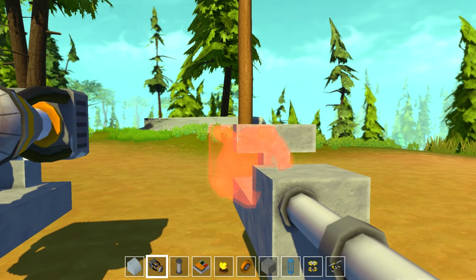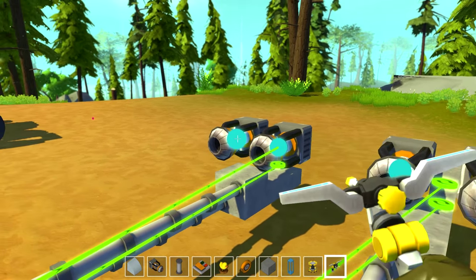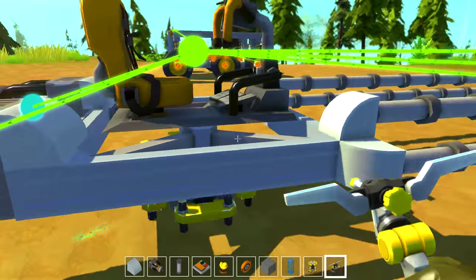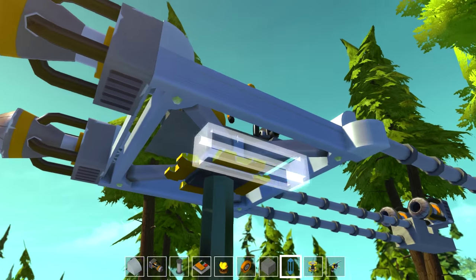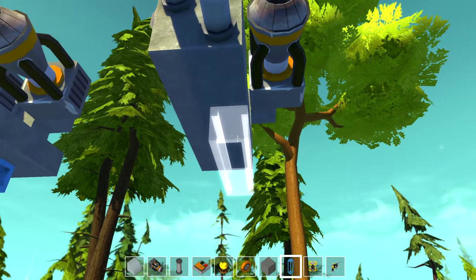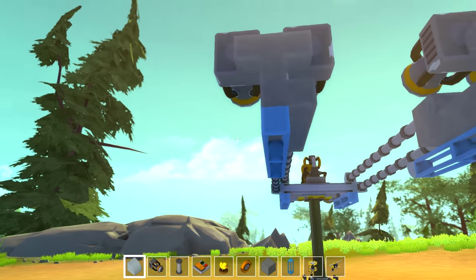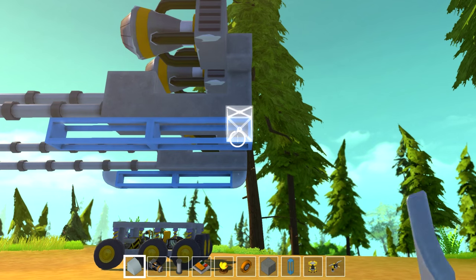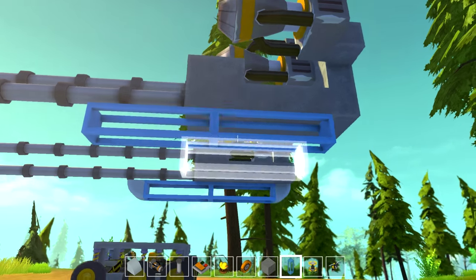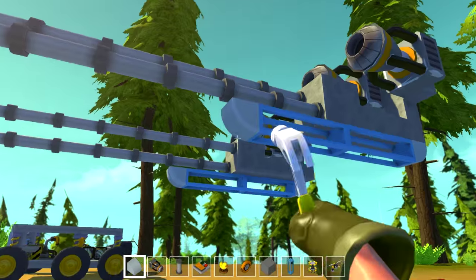That is where the thrusters will attach — there and there, there and there — so that way we have the turning and the forward thrust sorted, at least in theory. It all depends on how the friction in this game will handle. Before we do anything else we should make some skis on the bottom — I'm not sure how effective these will be since I haven't tested the game enough yet. Make this one a little bit longer than the back one. I wish there was a mirror mode — I'm going to make so many symmetry errors during this series.